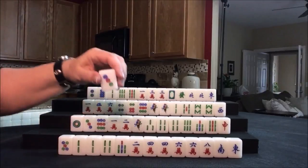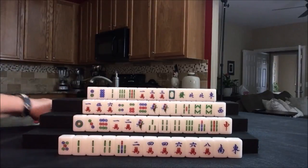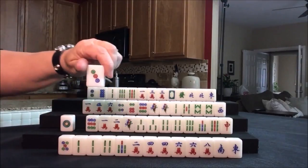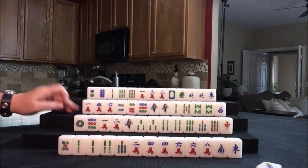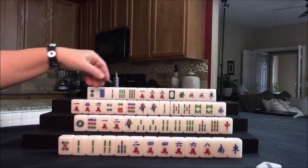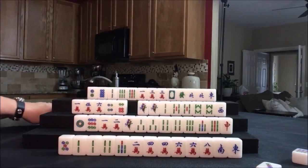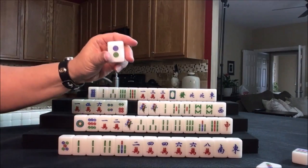We're going to start by discarding a three dot for east. Then we'll draw for south — they drew a three bam, which is good because now they have another tile for their major suit. Let's discard that three dot. Draw for west — five bam, that was a good pick. Let's discard the nine dot. And draw for north — three bam. Not really helpful. Let's get rid of the two dot.